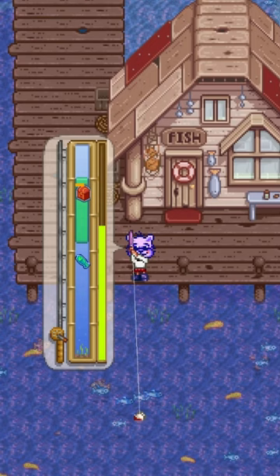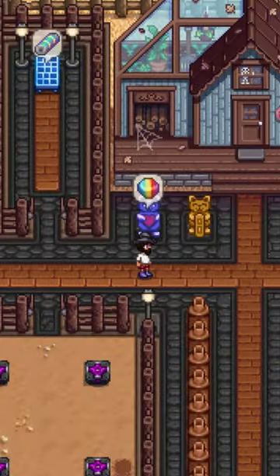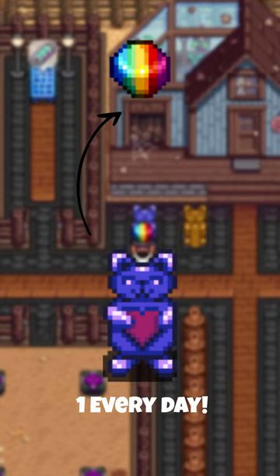There's also a daily chance of getting a Shard from a Rainbow Trout Fishpond with a population of at least 9. And lastly, there's the Statue of True Perfection, which gives you a daily Prismatic Shard 100% of the time.